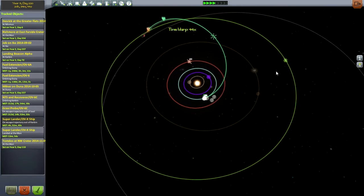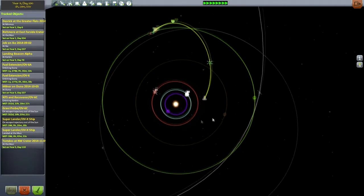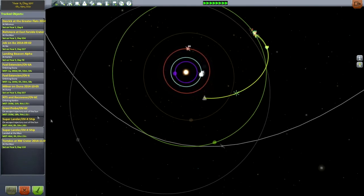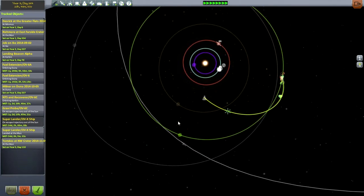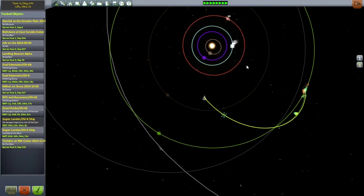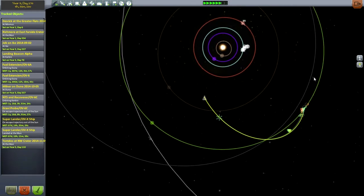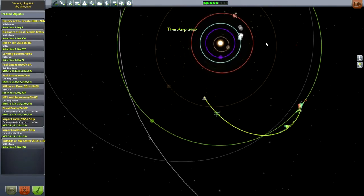As we let the days pass, it looks like we're going to reach Duna transfer time first. We're looking for about 45 degrees between Kerbin and Duna. It looks more than 45 degrees right now — that's about 45 degrees. So we're going to launch a mission towards Duna.